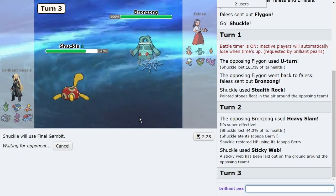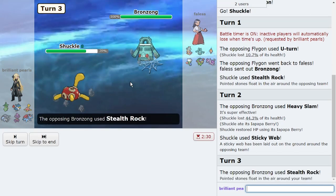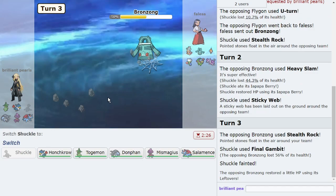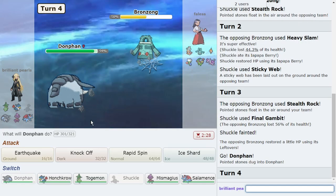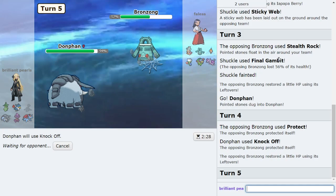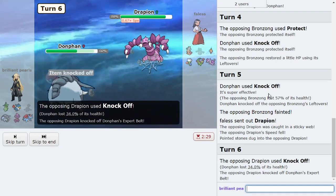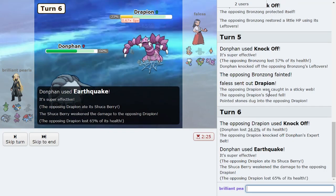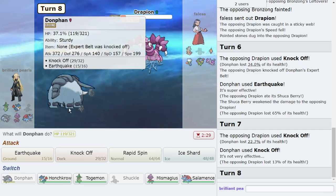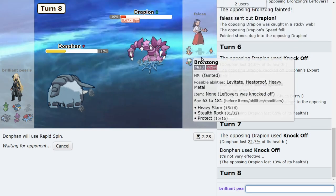That did a lot! If I Final Gambit here and they go Flygon, Donphan is going to destroy them. Not only do I get Final Gambit damage off, but I can go Donphan and afford to go for Knockoff. They have no switch-ins to offensive Donphan's Knockoff at all — if Flygon takes a Knockoff it dies to Ice Shard, Roserade dies to Ice Shard, Slowking dies to double Knockoff. This is such a good position. Bronzong is gone — the only mon that resists dark on their team. I'll go for Knockoff just in case, and let's see if we can wrap this up.